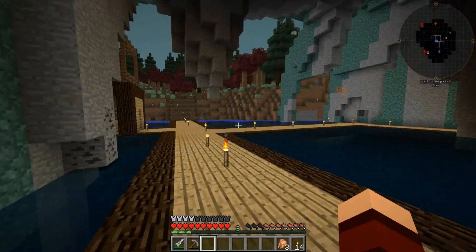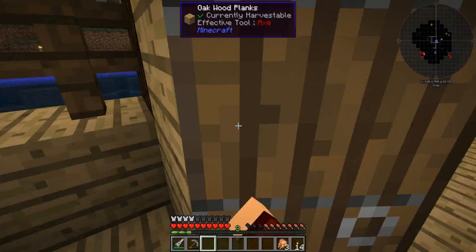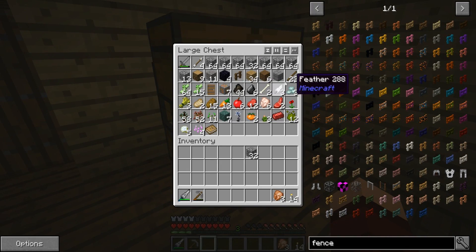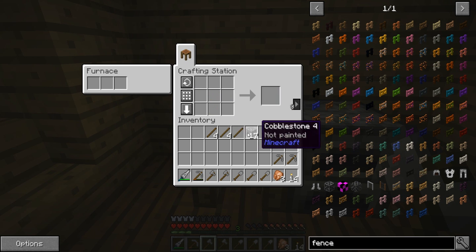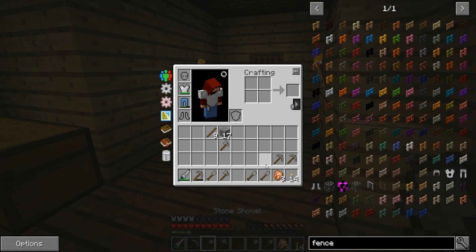So I'm thinking what we need to do first and foremost is go ahead and take a moment and make ourselves a couple of just basic cool tools. Let's go ahead and make ourselves - I want to make myself like three shovels and then I'll probably make myself a couple of axes just to have. And since we're here, we'll make ourselves a few pickaxes. There we go. That's just kind of stuff to get us going until we start to get some materials.